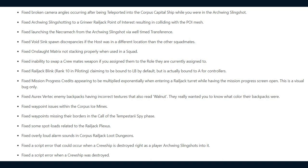They fixed Mission Progress credits appearing to be multiplied exponentially when entering a Railjack turret while having the Mission Progress screen open, with a note that this is a visual bug only. They also fixed the Aurex Vertec enemy backpacks having incorrect textures that also read 'Walnut', and waypoint issues with the Corpus Ice mines.